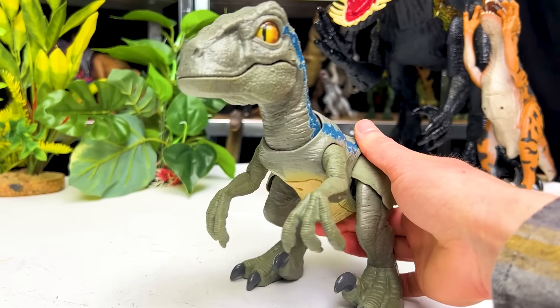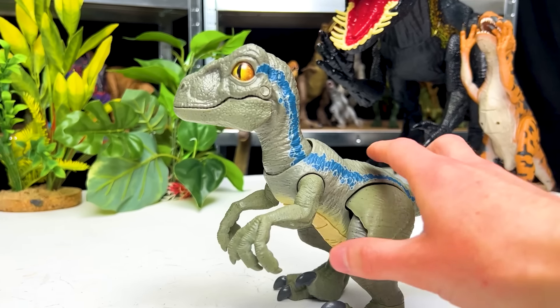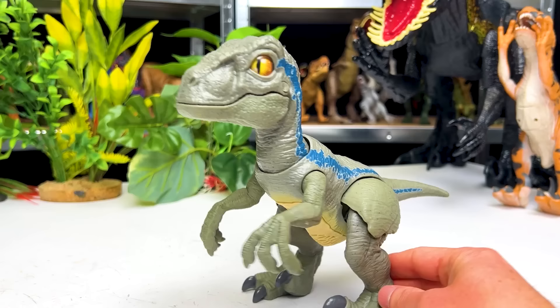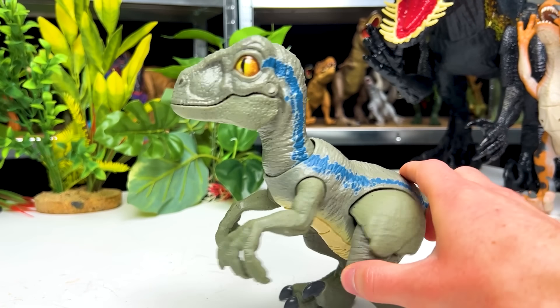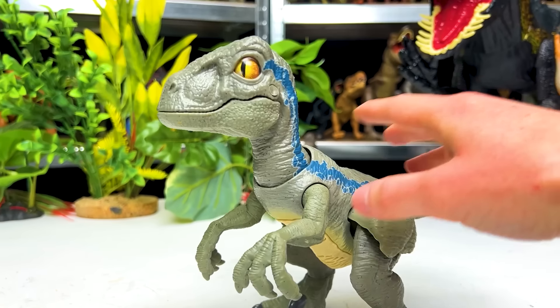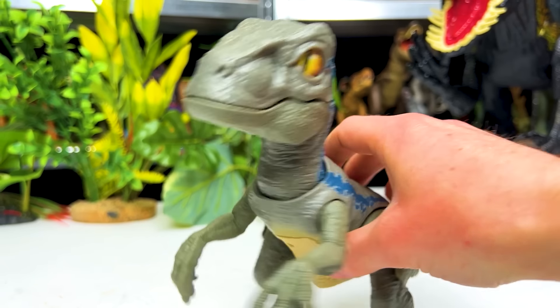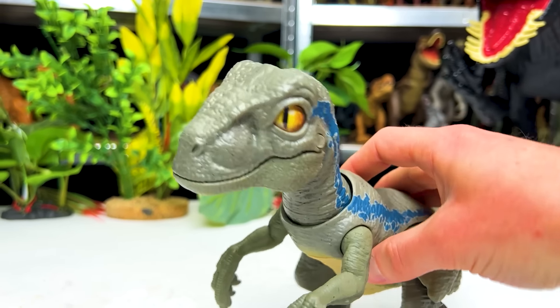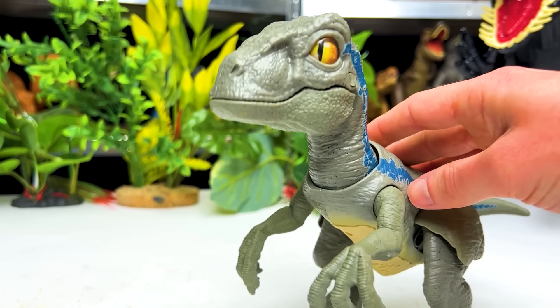Next up on the raptor side, we've got a pretty unique one. This is the Primal Pal Velociraptor Blue from the Dino Rivals series. It definitely looks a bit different compared to most Velociraptor Blue figures — it's got the larger head and the smaller body. But this figure is really cool because of how you can move it around in really life-like ways. It can sway from side to side, and it even has a snapping action when you press down on the body.